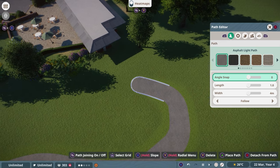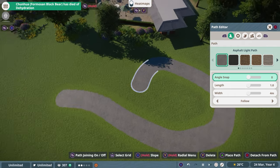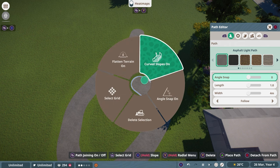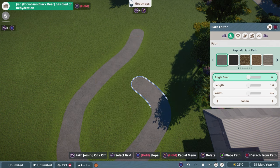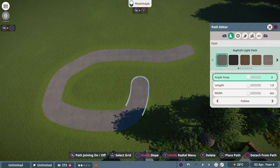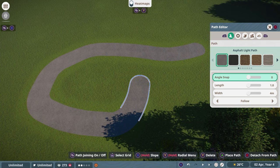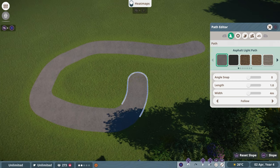We're going to build a pretty normal meandering path through this section. I'm just going to build a little path over here, and then build a wonderful staircase over to the other side. As you can see, there are a couple of options available in the radial menu — Flatten Terrain on, Curved Slopes on, Angle Snap on. To go upward, you hold X and then snap it upward.